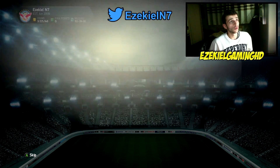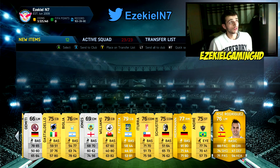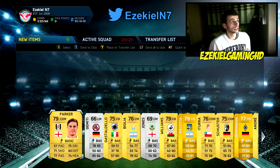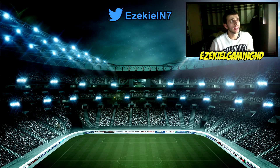Let's see who we get in this pack and we get a not very great player — I think this is pretty much a discard. We get a Jesse Rodriguez and I'm going to send him to my transfer list, and the rest of the players in this pack I'm going to discard. So that kind of sucks. He's the best player so far and I will be giving away him. Let's move on to the next pack.